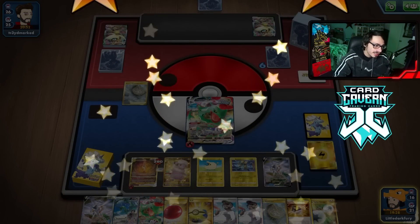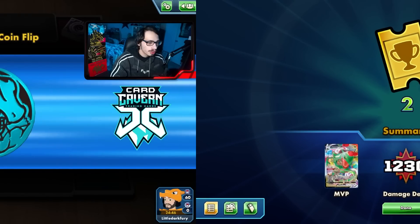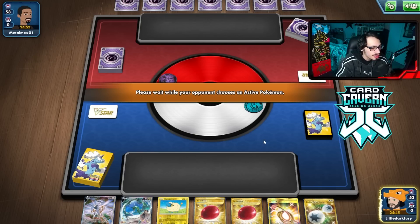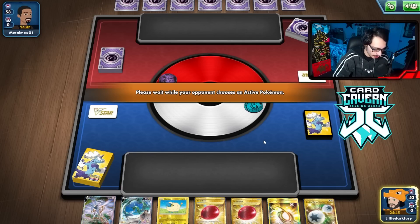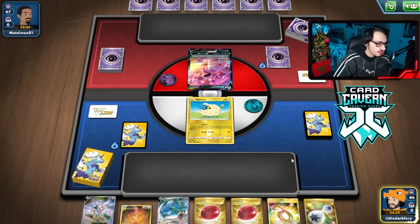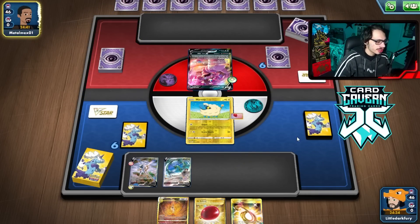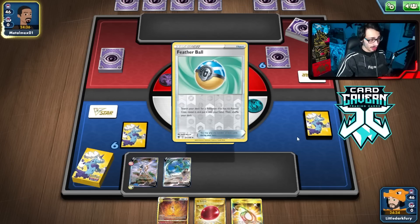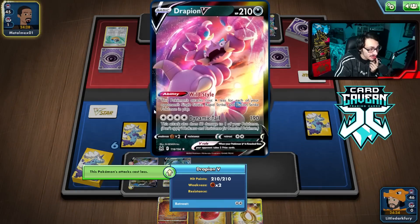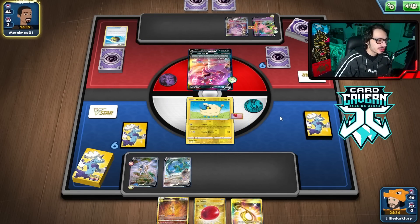Could have been close — the Kricketune caused those issues but they fumbled at the end. They had that really good turn building up a Celebi off my Marnie, but couldn't capitalize enough. Game three might be against Mew. We have a decent hand, missing a way to draw cards. We might even need Pikachu. Looks like we're against Drapion V — Arceus VSTAR Toolbox is a pretty good deck. Our opponent didn't want to open with Drapion though.